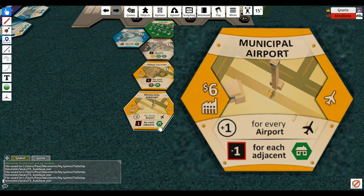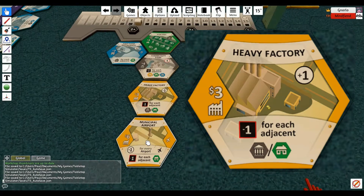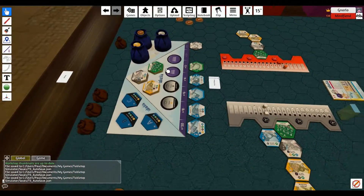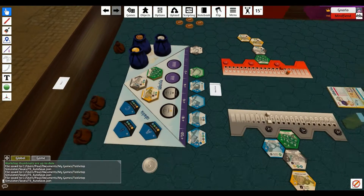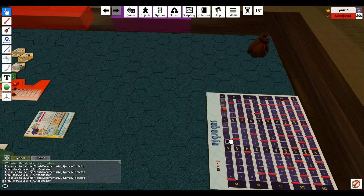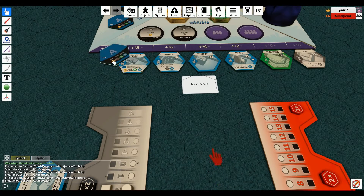Minus one for every adjacent house — there isn't one. And this would get a minus one if it's a civic or residential, and it's not, so we're fine. At this point I get my two coins — I'll throw these three back in and take out a five. Then my population goes up by two, I'm at nine. And everything slides down. Landfill comes up.